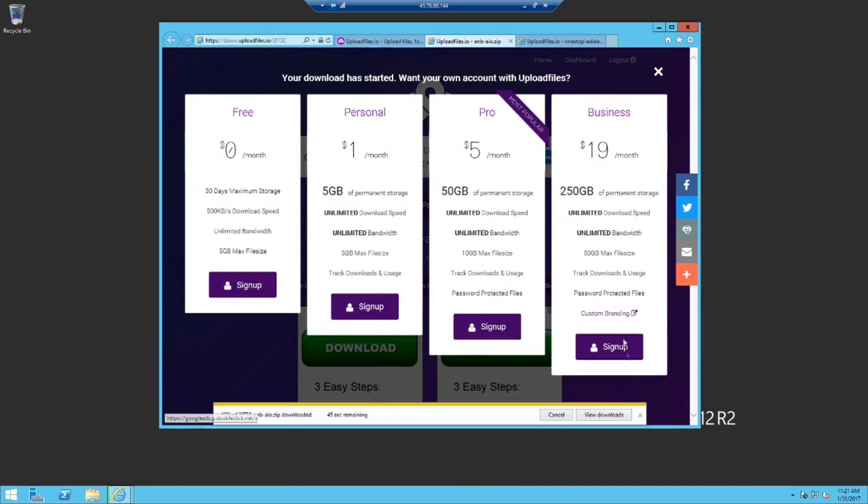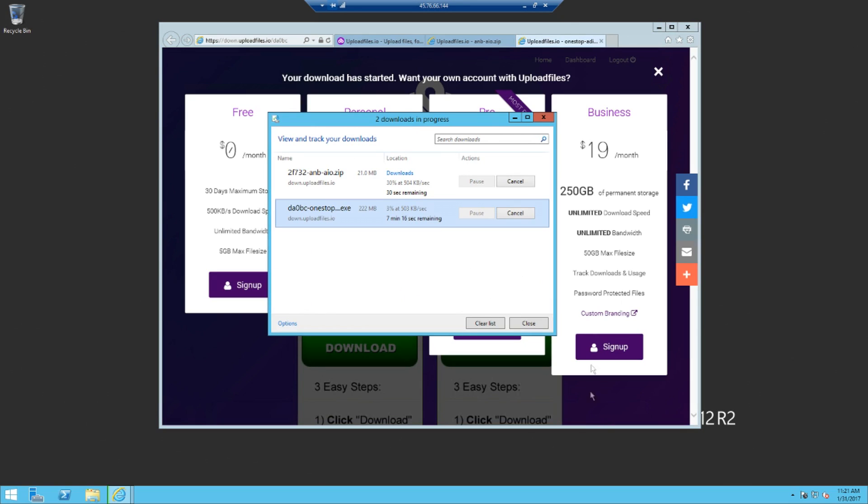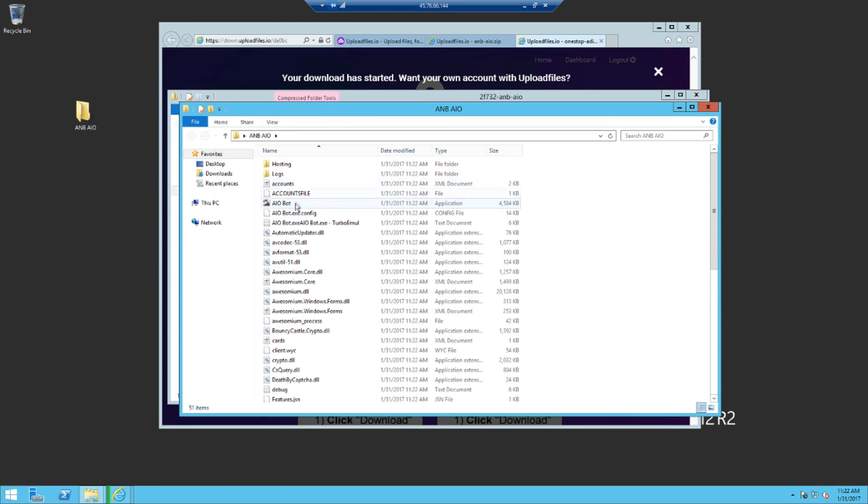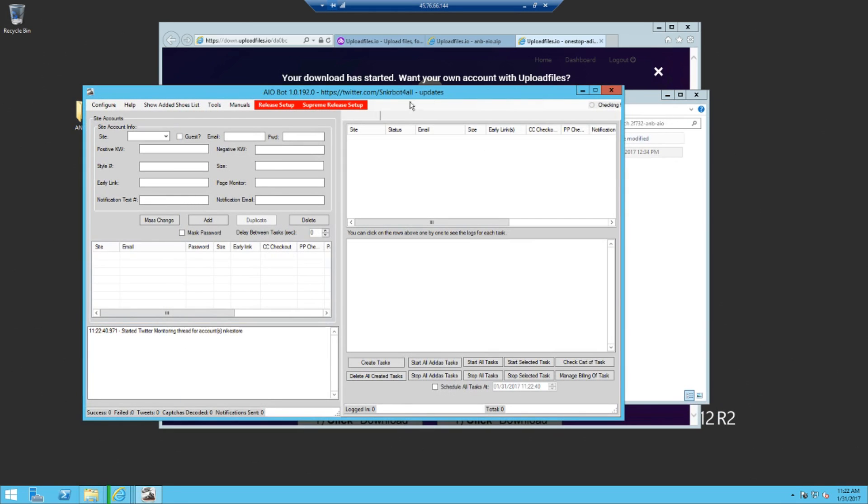I'll just save this because I don't know what you're going to run. Seven minutes — goddamn. I don't know if I need to extract that or not. Let's see — AIO bot, boom, there it is.